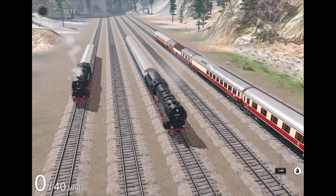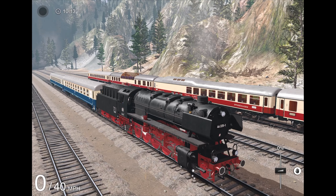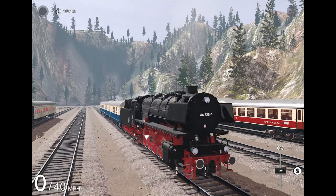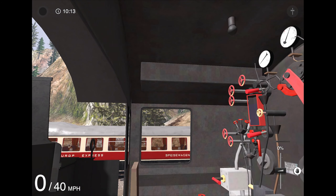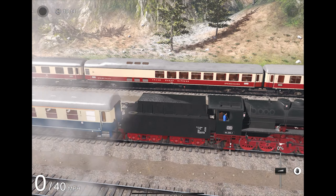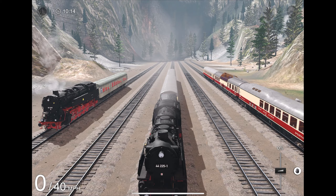Up next we have a couple of steamers. First is the BR-44 steam locomotive tender engine, which is available in the PT Alpine Lake 1 route as well as the PT Eiffel route. The interior is pretty basic, but the whistle sounds pretty good — I'm impressed. And here's the tender of the BR-44 steam engine.